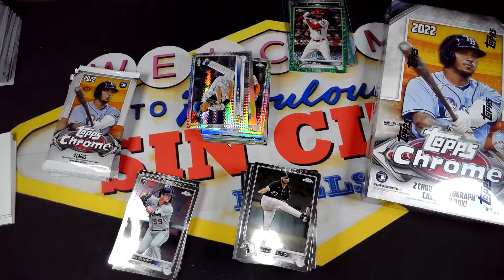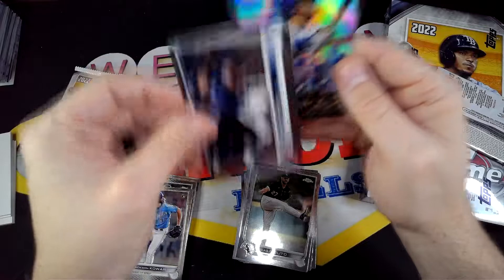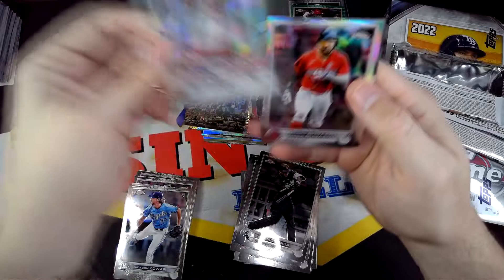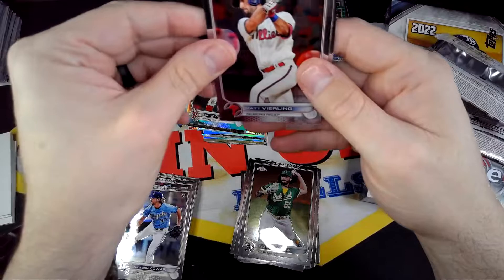I'm gonna clear some of these wrappers real quick. Alright, we got about five packs left. We got Corey Seager, glass now, nice Heart of the City of Max Muncie, and then Moustakas. Definitely nothing crazy so far. Nice Shohei — I think we pulled the Shohei in the Jumbo too. Bogaerts Refractor, and then Minaya.